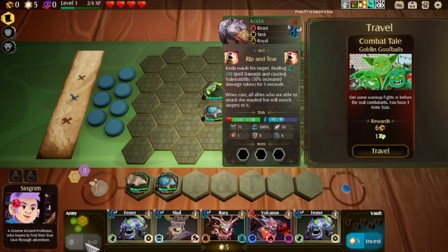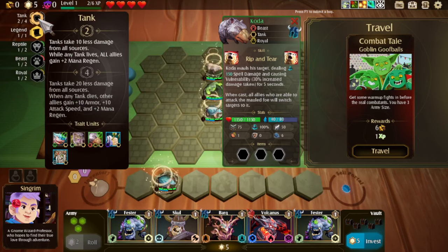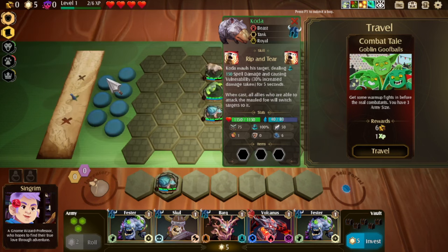We've won that battle. Let's reroll again — we're looking for traits that benefit us. We can put this bear in, and now we've unlocked Boo Tang. Tanks take 10 less damage from all sources. While tanks are alive, all allies gain 2 mana regen, which is pretty good. If we can get 4 tanks in here, tanks will take 20% less, and when a tank dies, other allies gain a huge bonus. So we want to get 4 tanks, realistically.